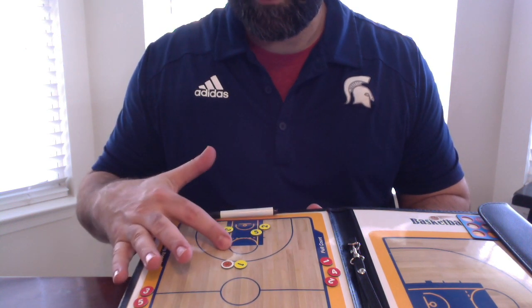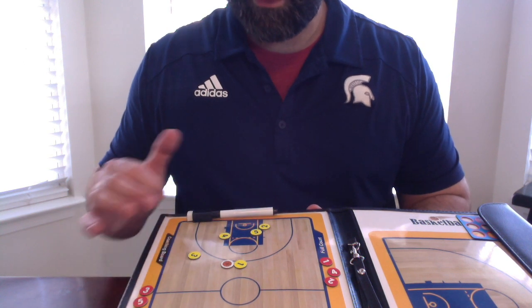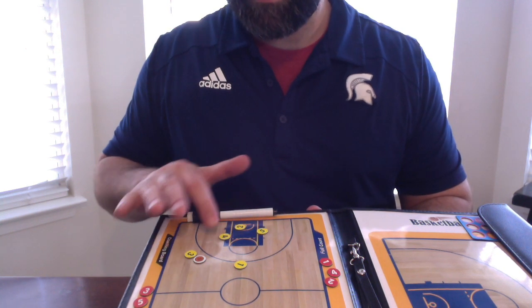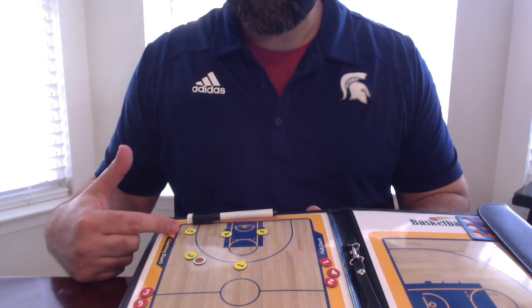Five will come down and set a screen while four sets a screen. Three will pop out. One will pass the ball, and two is taking off at the same time. Four is setting its second screen, and then two is out at the corner.